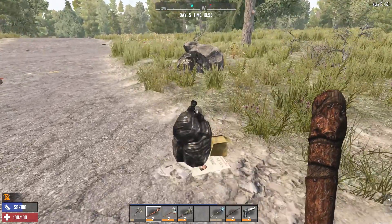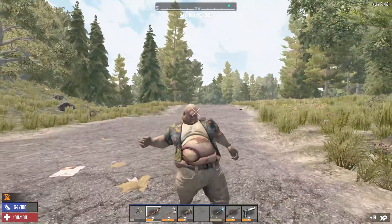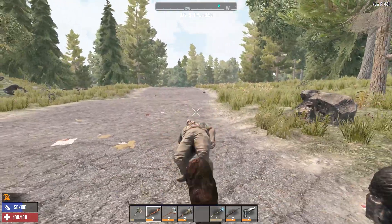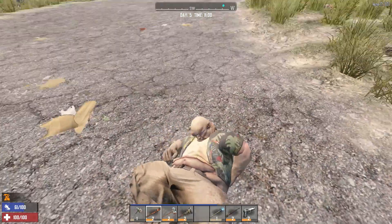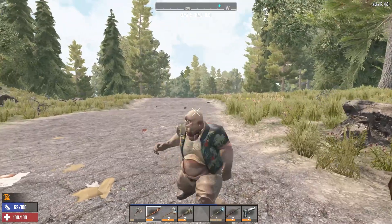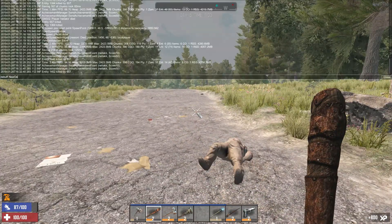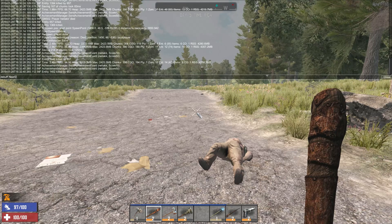To remove the Near Death Trauma debuff, just press F1 on your keyboard and type: debuff space buff near death trauma, then press enter. I will leave the command in the description.